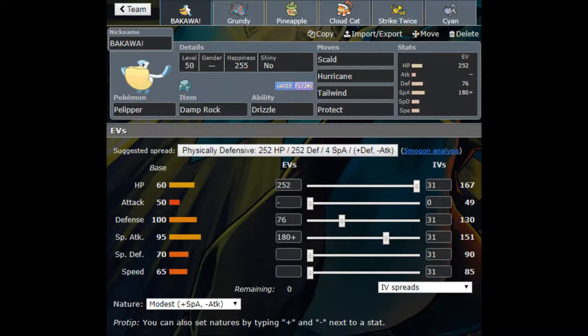I'm running 252 in HP, 78 in Defense, 180 in Special Attack with a Modest nature. This is a more defensive Pelipper meant to be slow so that it'll get the rain up second, compared to an Alolan Ninetales or a Tyranitar. I still want that extra Special Attack to do as much damage with Scald and Hurricane as possible, while still being physically defensive.